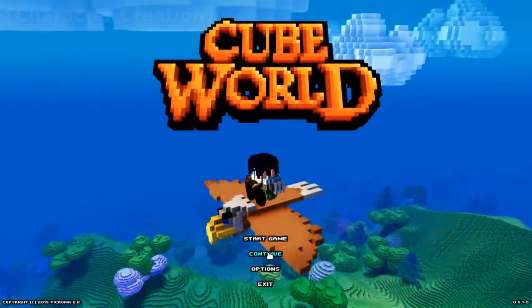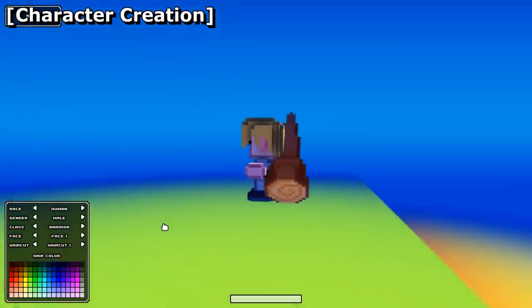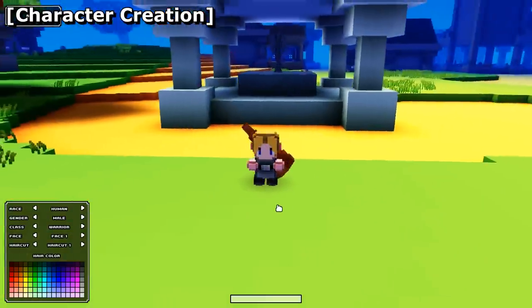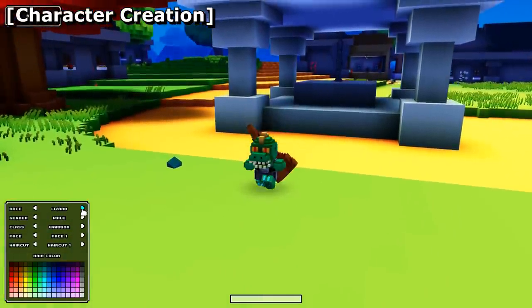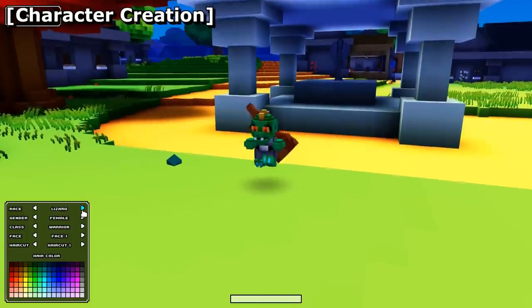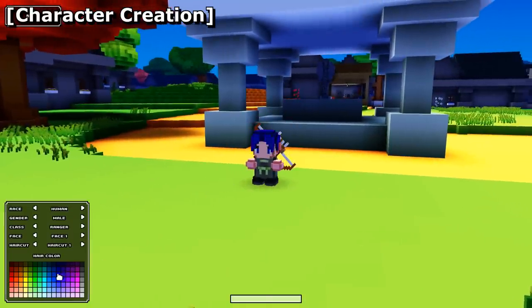At the very start of Cube World, you're brought into the character selection screen. When you press start game, it allows you to customize your character's gender, race, class, skin color, and hair color. The only thing that changes your gameplay is going to be your class — it doesn't matter what race you play. There are 4 class branches: warrior, mage, ranger (basically archer), and rogue. Each class can diverge into 2 different classes for a total of 8: Berserker, Guardian, Fire Mage, Water Mage, Sniper, Scout, Assassin, and Ninja.